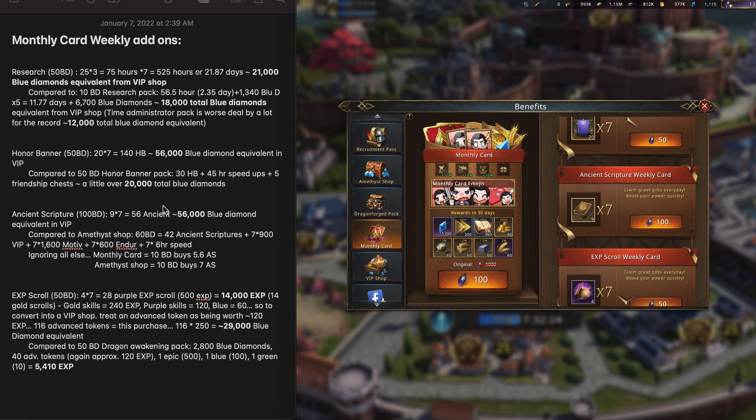You get 9 of them each day, times 7, for a total of 56 ancient scriptures. Based on the VIP shop, they're worth 1,000 each — that's 56,000 blue diamonds. So right there you may be saying it's the same as the honor banner. But keep in mind, this is worth 100 Black Diamonds versus only 50 Black Diamonds for the honor banner, so it is not quite as good of a deal as the honor banner.